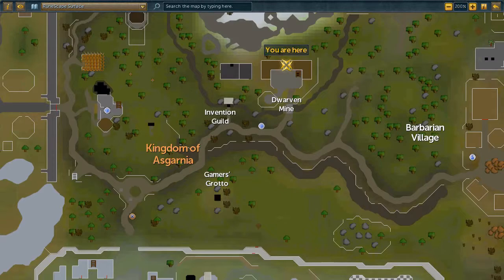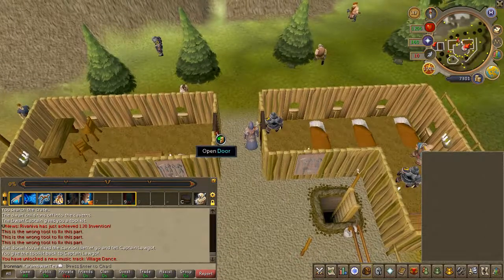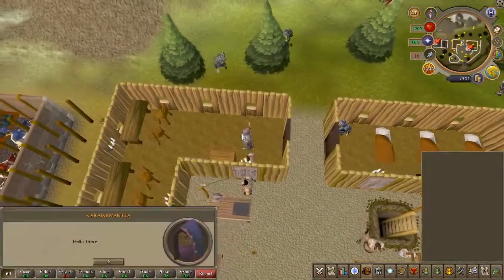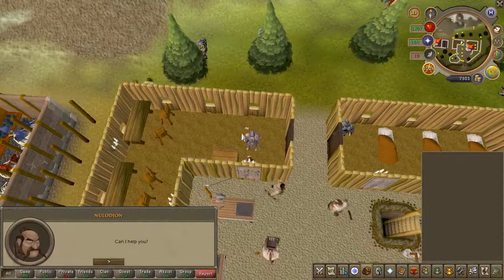You will now have to head to the east of the invention guild, in that area where you buy the cannon. Once there, speak to the NPC Noloteon, and he will give you an ammo mold.